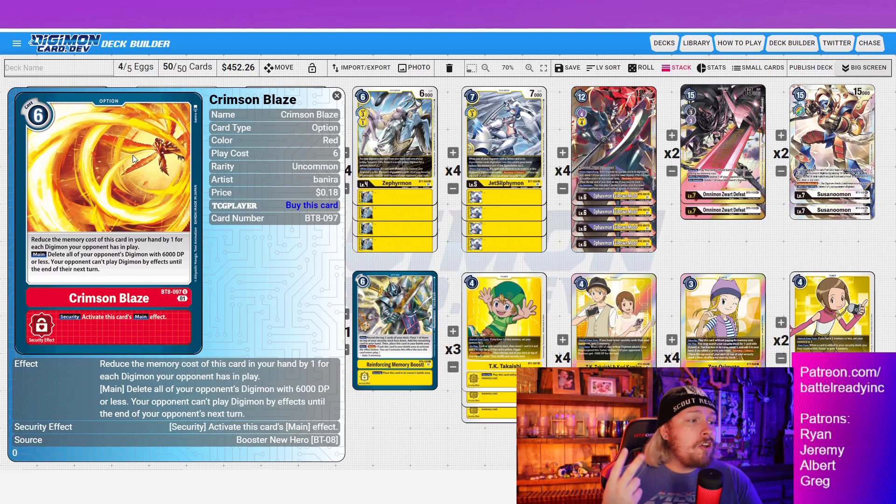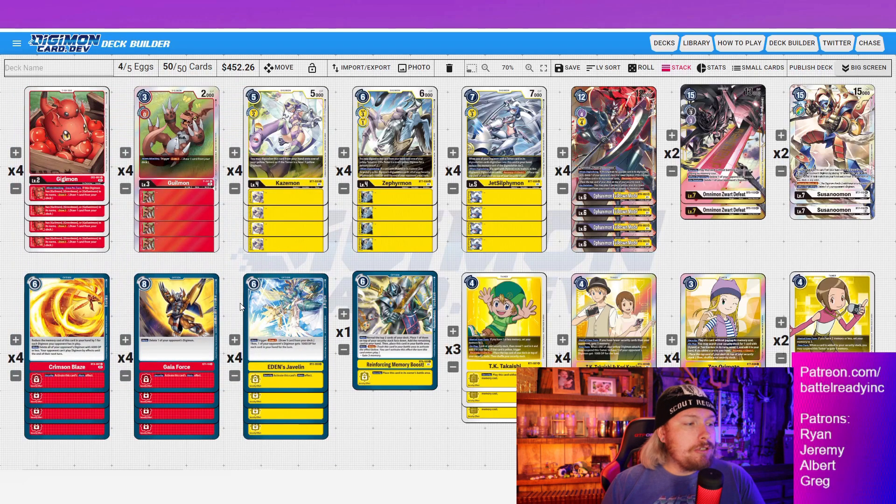Crimson Blaze reduces its memory cost by one for each opponent's Digimon in play. Against Mother D-Reaper that counts as one, so this instantly becomes a five-cost, and typically you're popping two things — so all day this was playing at a three-cost and popping two bodies. The Jerrys are really important in that matchup and if they ever stick a Jerry you have to get rid of it fast. Crimson Blaze is the ideal card for that clear.